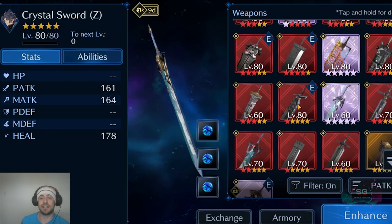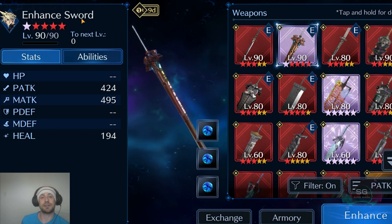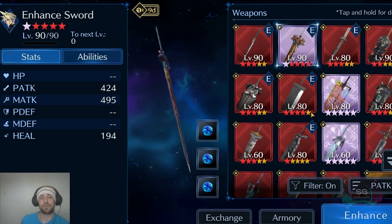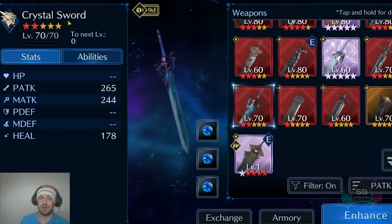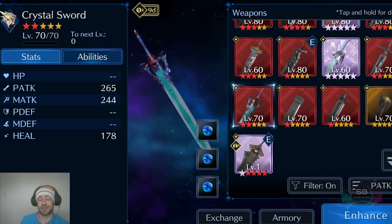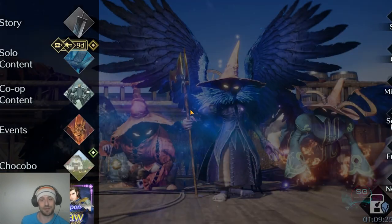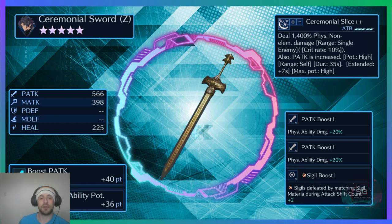The Z differentiates and shows that it's Zack's weapon — there's Cloud's Enhanced Sword and Cloud's Crystal Sword. So that means Cloud will most likely get a Ceremonial Sword of his own sometime in the future. Now, back to Zack's weapon: the Ceremonial Sword has a very high physical attack stat.